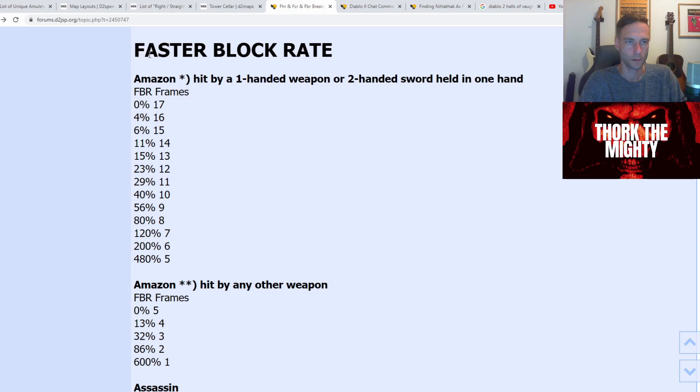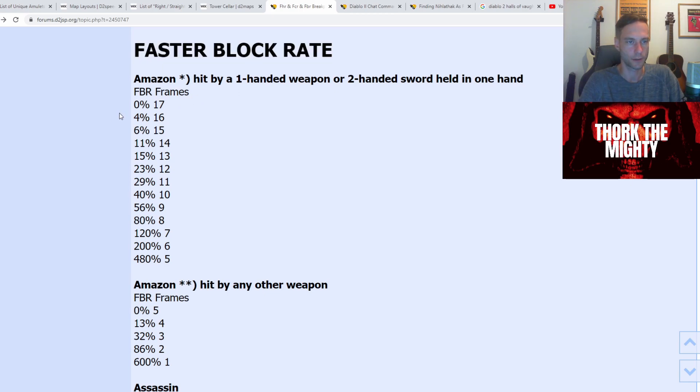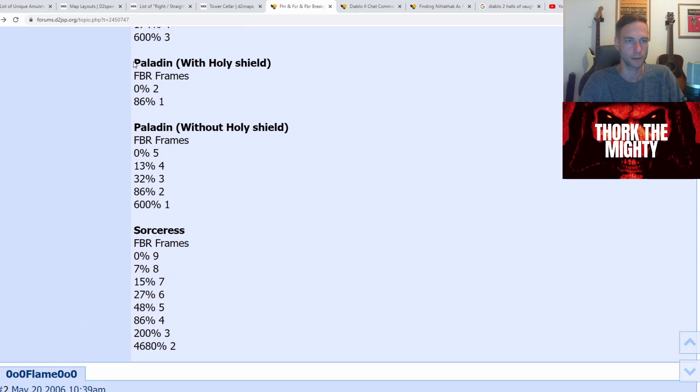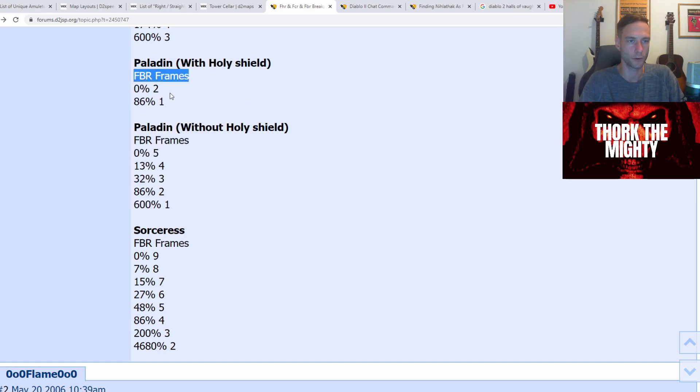Let's talk about faster block rate. For most classes, you're not even going to pay attention to this 99% of the time. But if you come to the paladin, here's something to pay attention to. Faster block rate with Holy Shield is at 0% for 2 frames. Without Holy Shield, you need 86% to get to 2 frames, and 86% to get to 1 frame. There's no point in trying to get to 86 block rate. If you're running a paladin, you just want to get your Holy Shield and don't even worry about it.